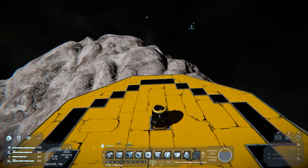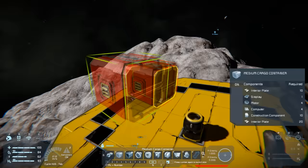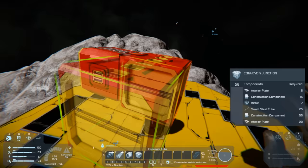To walk through this script, I'm going to be building a very basic but somewhat effective mining ship. We'll start with a medium cargo container and then place a conveyor junction on it. The script is incredibly flexible - it can use a connector on the top, sides, or bottom.